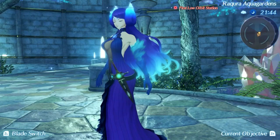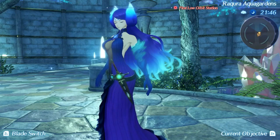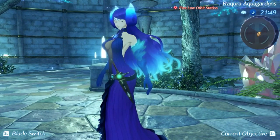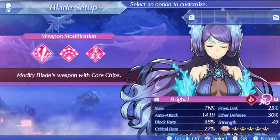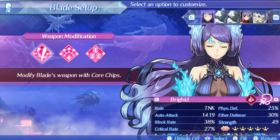Brigid is an exclusive blade, only able to be used by Morag and then later Rex. Her weapon is an entirely unique weapon not shared with any other blade, called the Whip Swords. This is a pretty good weapon that comes with a pretty high natural auto attack for a tank, with a high block rate and critical rate. She gets the same block rate tier as shield hammers, which is the highest in the entire game, and the third highest critical rate tier, reaching up to 40% with the Moon Matter chip. Her defenses are pretty solid as well, boasting 25% physical damage reduction and 30% ether damage reduction.